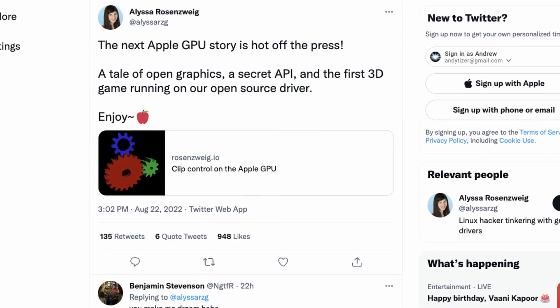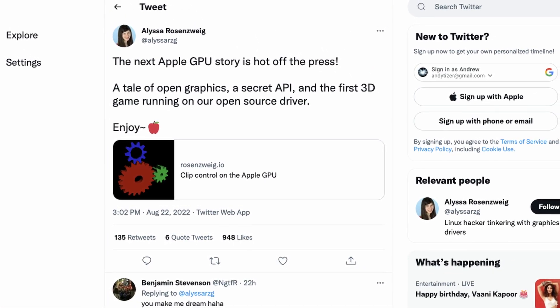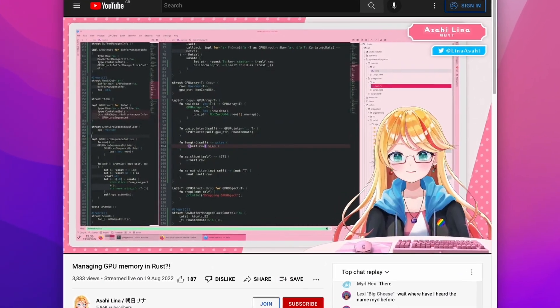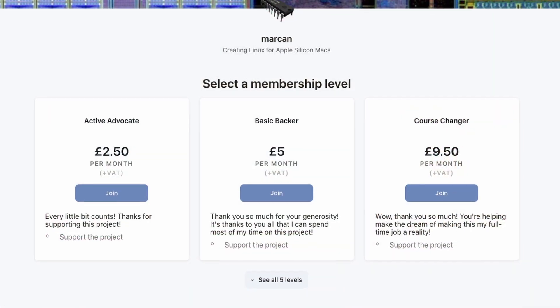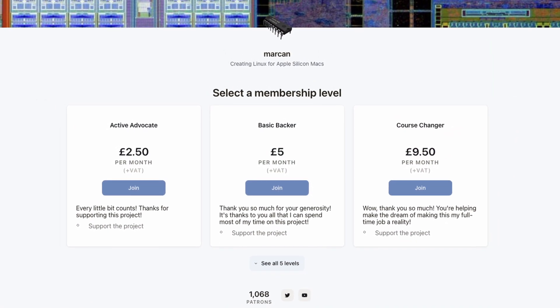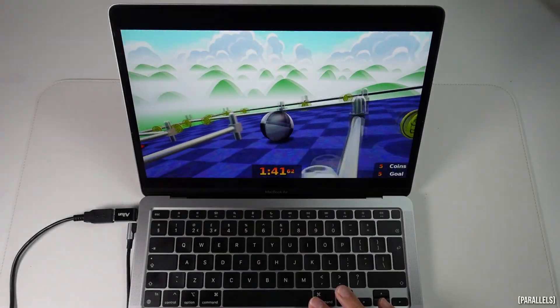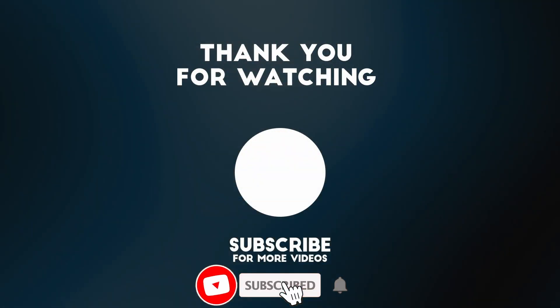Make sure to follow developers like Alissa Rosenzweig — I'll leave a link in the description to her blog. You can also watch Asahi Lina's channel if you want to see the development of the kernel driver in real time. Also make sure to support the lead developer Marcan, either via Patreon or GitHub Sponsors. I hope you found this video useful — if you did, please like, subscribe, and I'll see you in the next video.